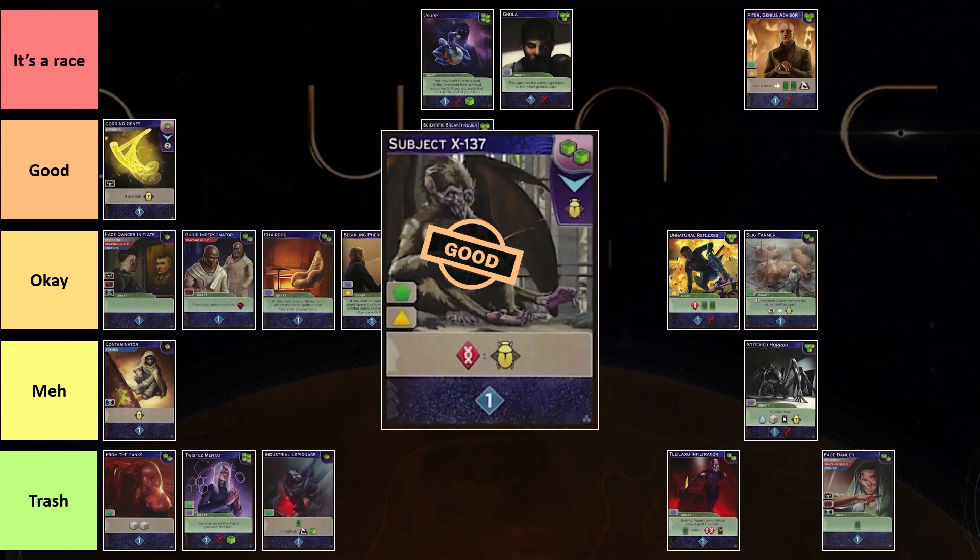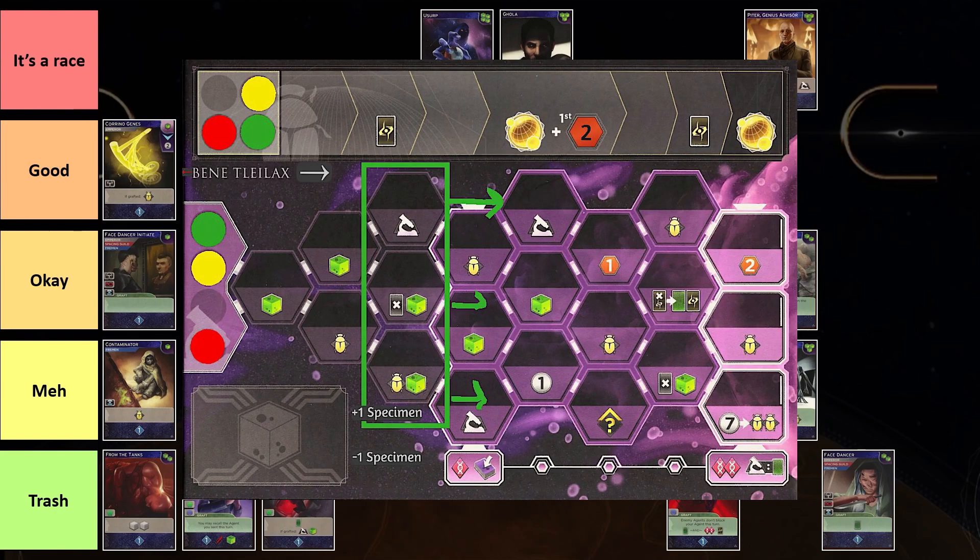Next on the list is Subject X 137. For two cubes, you can buy it and get a beetle — that's the most important part. It's cheaper than the other baseline card for getting beetles that costs three. The bad part is you have a bad card in your deck, but this card by itself is also not very bad. If you do get it and you have the first genetic marker, every time you play it you can get a beetle. You can always just go to Mantat, or if you have shipping access you can play it and get a beetle. It often translates into a point by itself. This card is pretty good, especially if you're at the first genetic marker. If I'm near the first genetic marker, I'll definitely consider buying it.